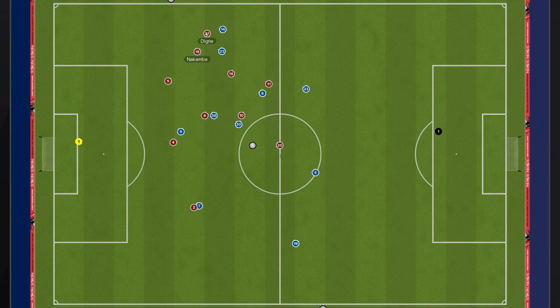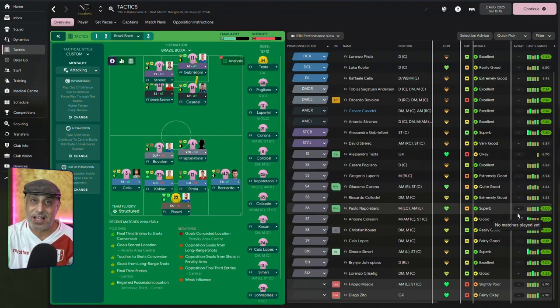Now, if you've been following my Palermo diaries, you also know that occasionally I like to change my tactics. I was using a 4-1-3-2, 4-3-1-2 combination to get ourselves promoted. This season we have a situation where I might be forced into a variation of the tactics, so I'm thinking this would be a perfect time for us to play the box.